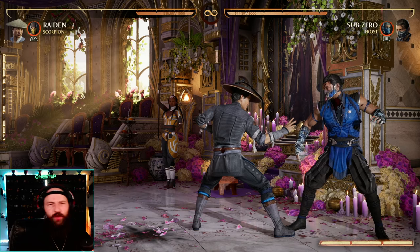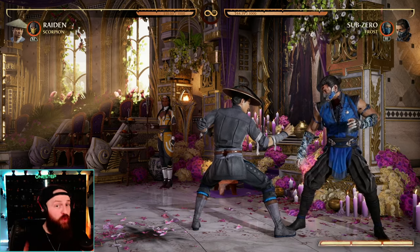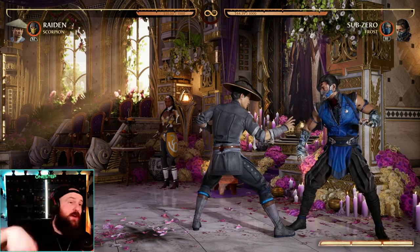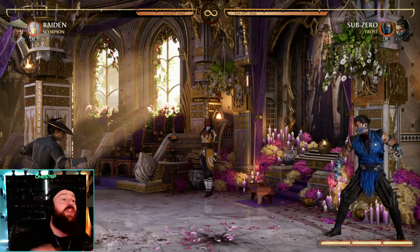455 damage — so only 17 more damage. Is 17 more damage really optimal, or is saving your cameo bar for the next play — whether using it defensively or more offensively for the next combo — more optimal? I would argue yes.